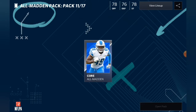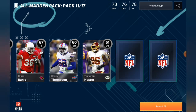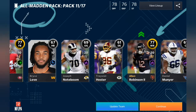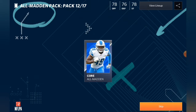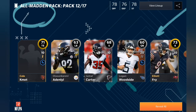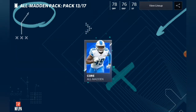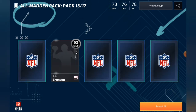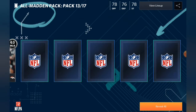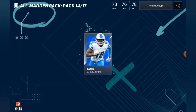All right, now we're up to All Madden pack number one. I don't see anything shaking — there's a couple 77s in this pack, that's actually a pretty good pack. Pack two, don't see anything shaking here either, we have a couple of golds. Pack number three, we've got to pull an elite. I don't see anything shaking — we get a couple of golds but that's all.